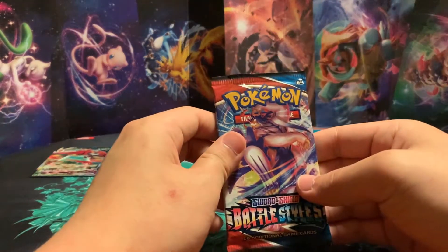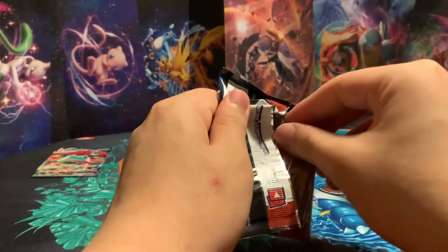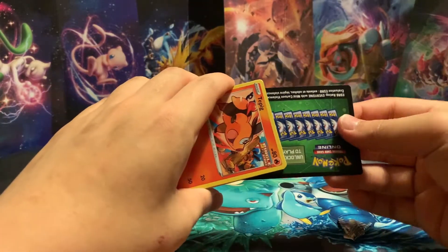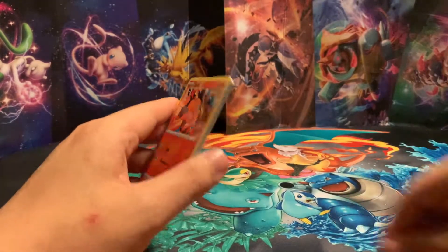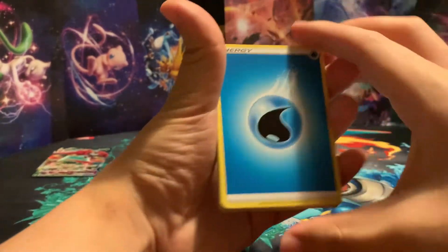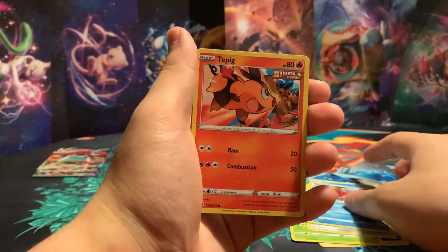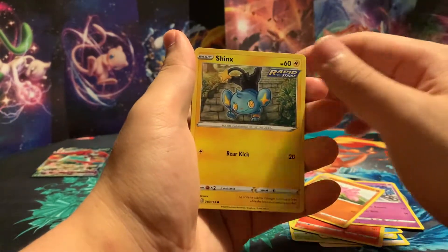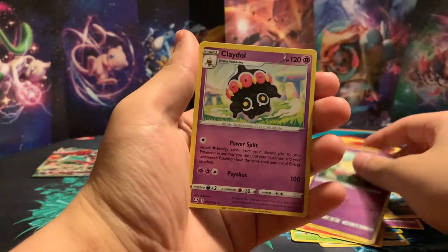Going into our last pack here — Battle Styles. This is the newest set in the English TCG. We have a Water Energy, Cacnea, Doublade, Crabrawler, Tepig, Bonsly, Spoink, Gligar, Shinx, a Galarian Slowpoke, and a Non-Holo Rare Claydol.